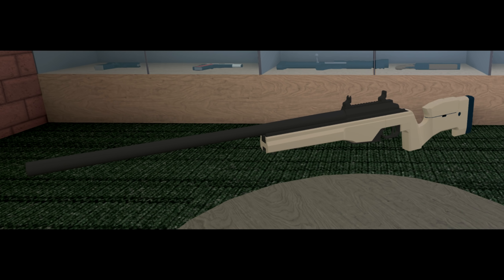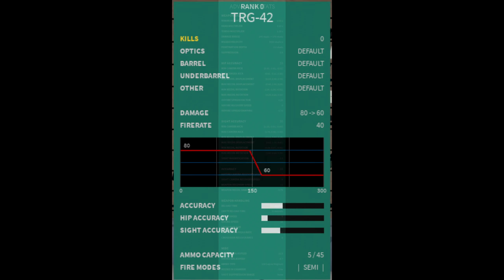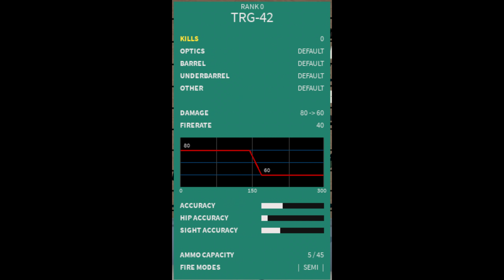Hello gamers, so recently the TRG-42 was added to the test place, and it's a sniper rifle. It shoots 338 Lapua Magnum, and it does 80-60 damage, it has 40 RPM, 10 aiming speed, and it can 1 hit kill up to 145 studs, so it's a very strong sniper. But as I always say, keep in mind that these stats probably aren't permanent and will be changed.